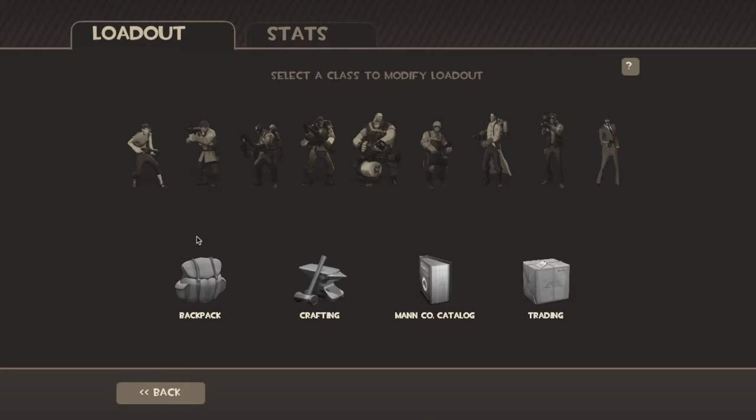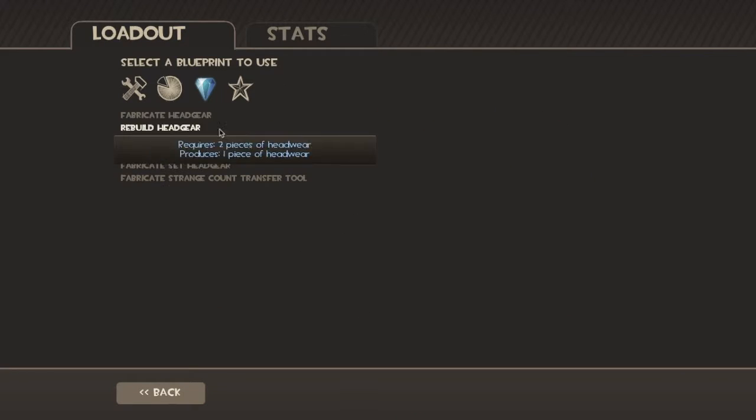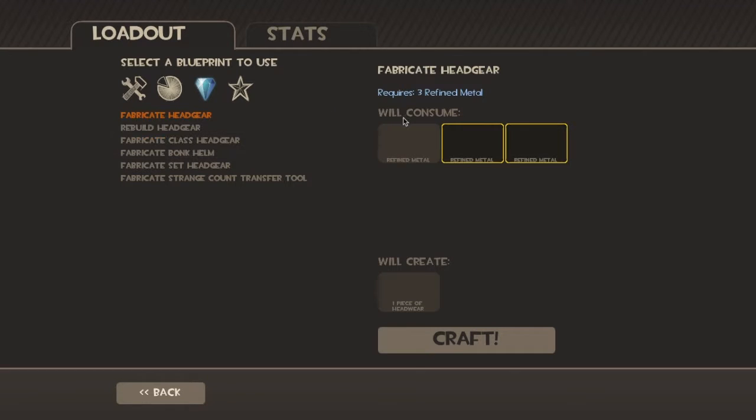First, go to Items and then go to Crafting. Then go to this one — Rare Items — Fabricate Headgear.